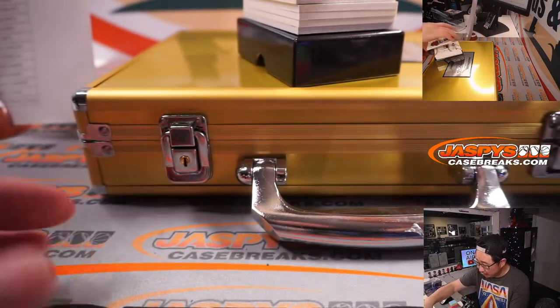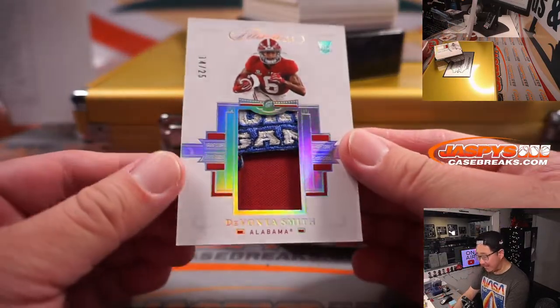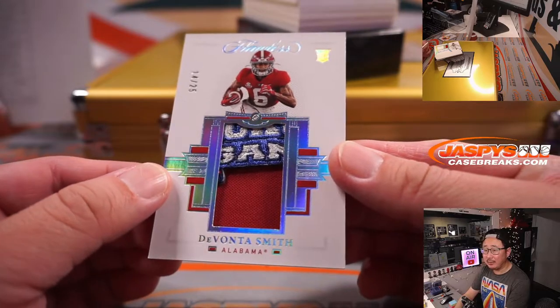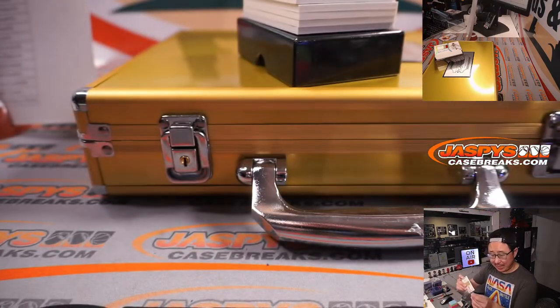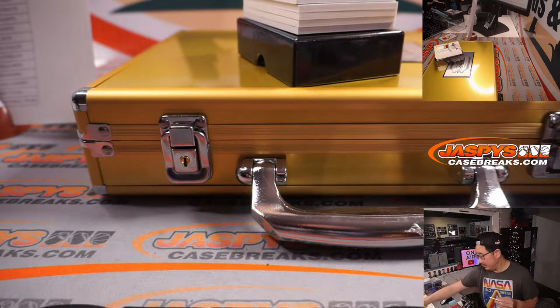Next one — here's a nice patch, 14 out of 25, Devonta Smith. Looks like a bowl game patch or something like that. Eagles fly — Sean Aldinger with the Eagles.